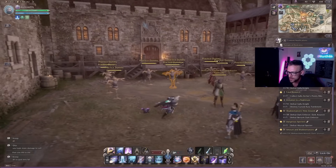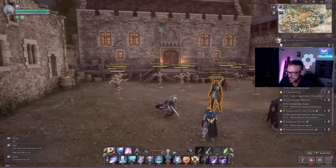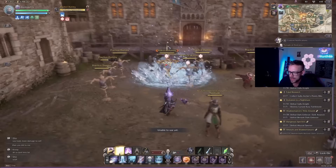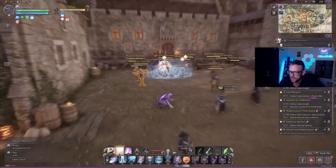If you're in danger of going on cooldowns, you can dive in, hit them with a gambit, and then dash out — that will leave a slowing damage-over-time field right there at their feet.